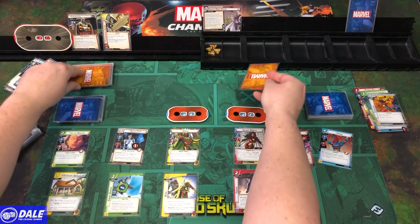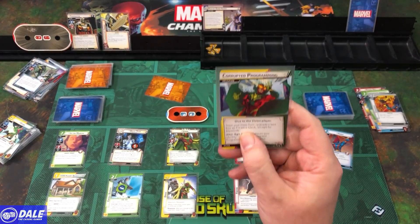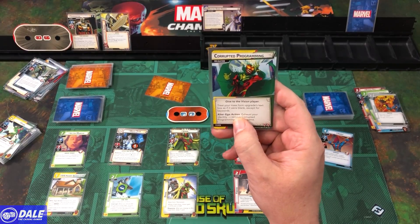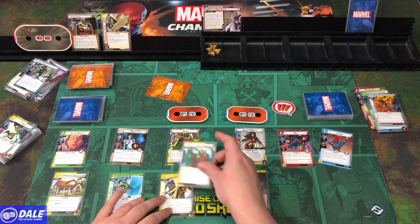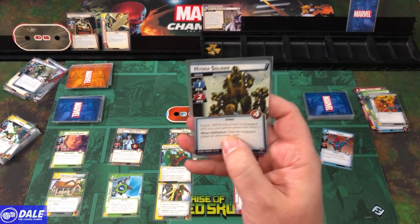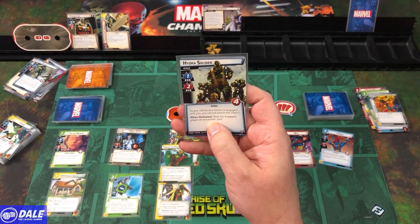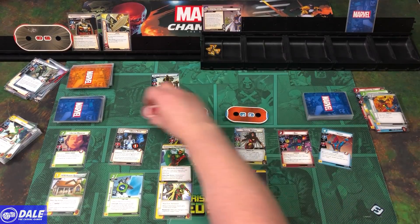Encounter cards: Corrupted Programming goes to the Vision player — treat your mass form upgrade's text box as blank except for keywords. Hero action: exhaust your identity to remove this from the game. So he's got something to deal with next turn. We also get a Hydra Soldier on him — Scheme 1, Attack 2, 4 health, and Guard: when defeated, deal the engaged player an encounter card. Passing first player.